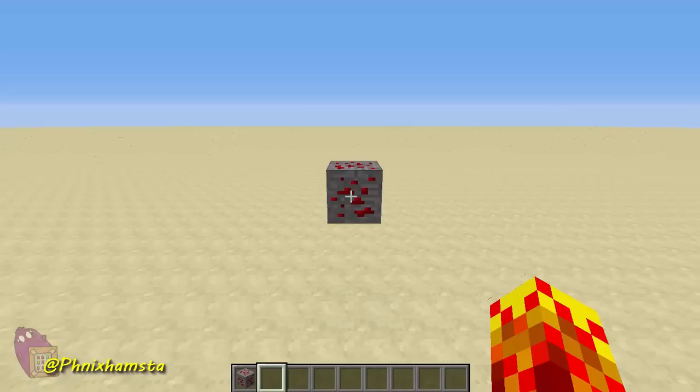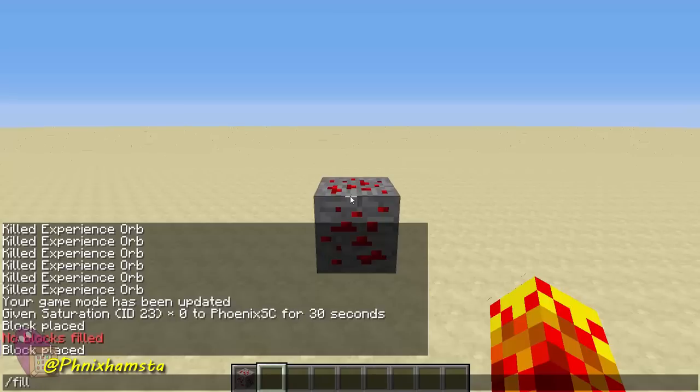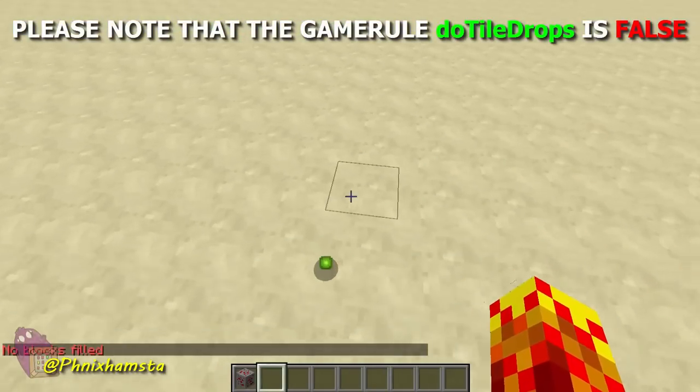You guys can try this on your single player world as well, just depending on how strong your computer is — it might be very debilitating, so be careful. I've warned you. So what I'm going to do is destroy this. Fill those coordinates — just press tab while you look at the block — fill those coordinates with air to destroy it. What this does is it destroys the ore in the same manner as you would mine it. Press enter, and you can see the XP orbs dropped from the block.